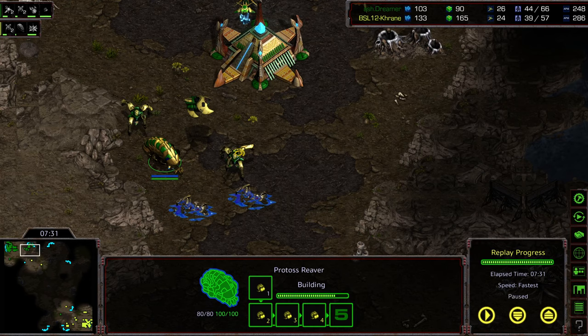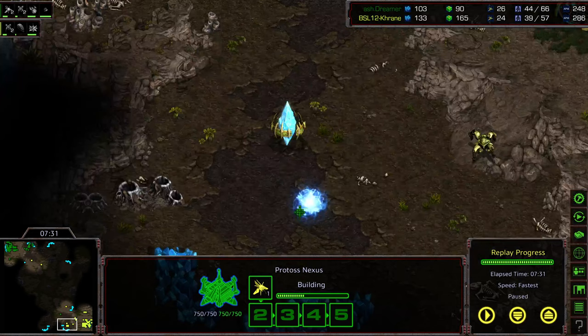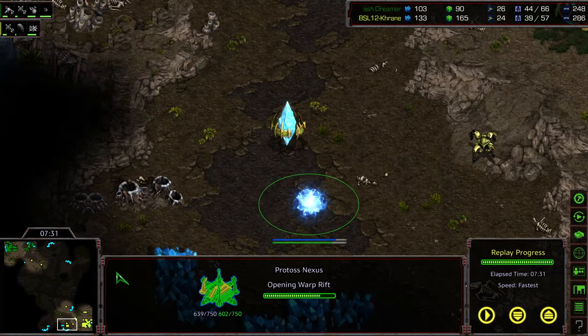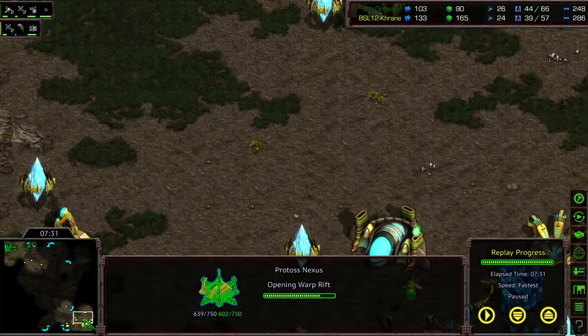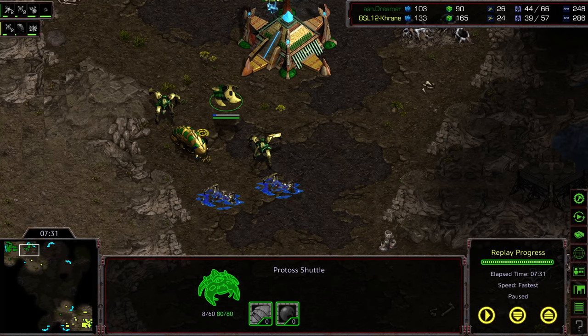I feel like Crane still could have fought this out, but he was going to be at a disadvantage overall. This is where Crane sometimes gets in his own head. The nexus was up — his own nexus was warping in — he was definitely going to be at an economic disadvantage, and he was going to have to deal with that shuttle loss. But Dreamer wasn't in any position to push in either. Regardless, Crane's been eliminated. Dreamer will advance out of this group. That is it for Group C. We're going to move on to Group D next Tuesday, if not earlier. Hope you guys enjoyed it. Thanks for listening.